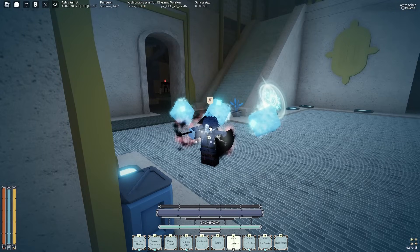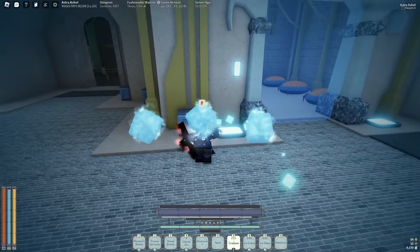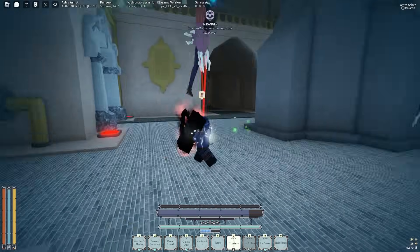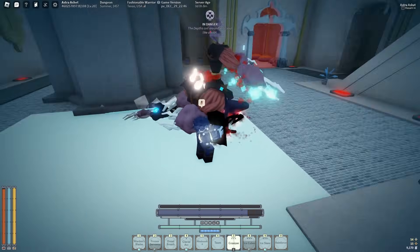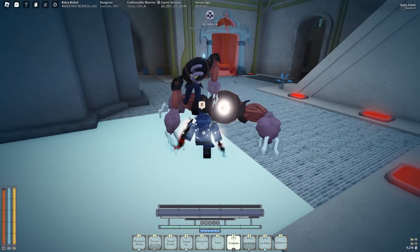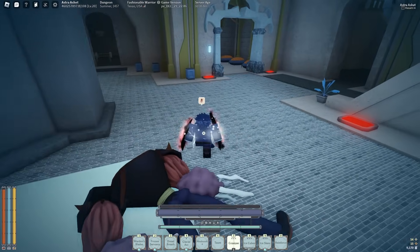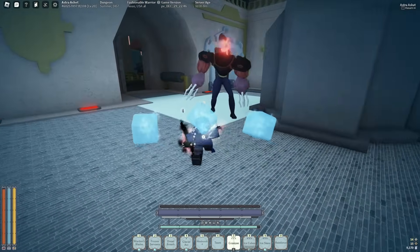Alright, here we are at the trap room. We're gonna go ahead and start this right now. I have 57 medallions. Let's go ahead and do this and just solo it. It should be a crawler — yeah, I heard it. Alright, it's this last dude here, one of the new mantra's room. There we go. Let's find the medallions right there, and track again.